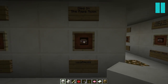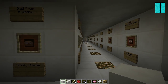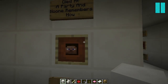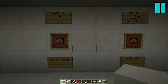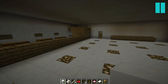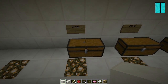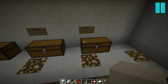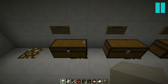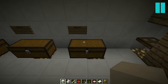Down here we have the game room, the concessions, and the nature room. Over here we have the concessions — it's pretty basic as of right now, nothing too fancy. It has cookies, bread — I don't know who gets bread at the concession stand, but you never know — some apple, some fish, pork chops, chicken, steak, and some melon.